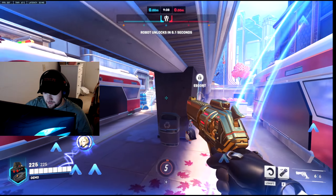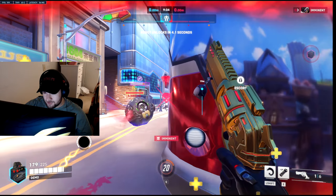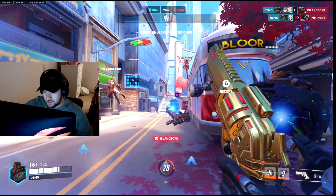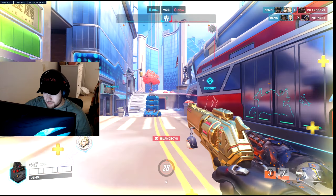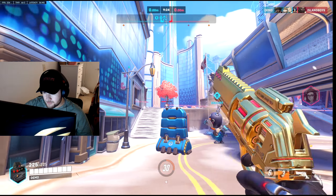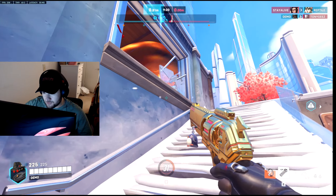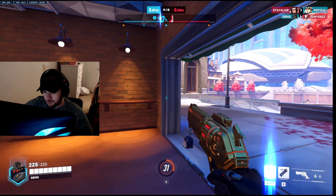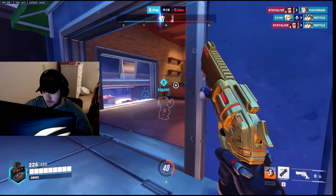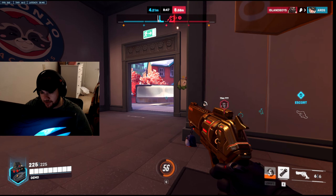Another thing you can do — it's kind of situational — is right-click, roll, right-click, ultimate, then right-click again. It's mainly useful on shields like Reinhardt's or Sigma's, or if a target is very low and you're super close to them. But like I said, it's situational since you're spending your ultimate.